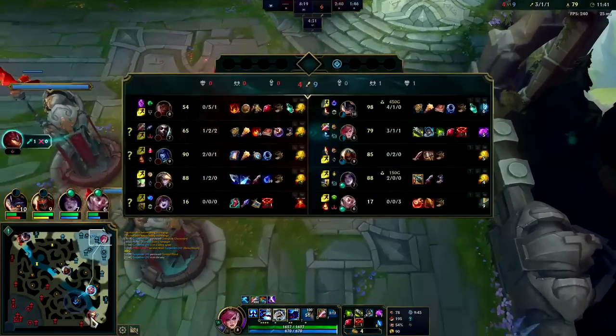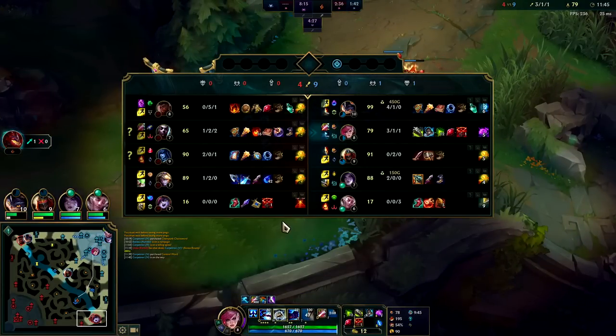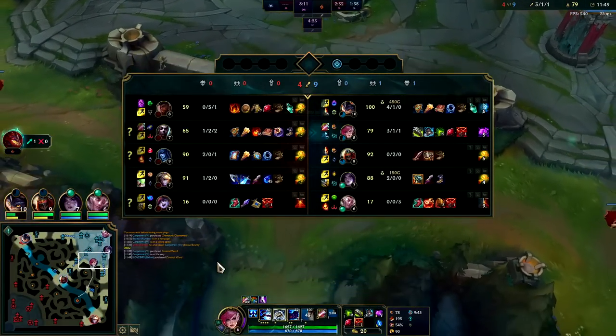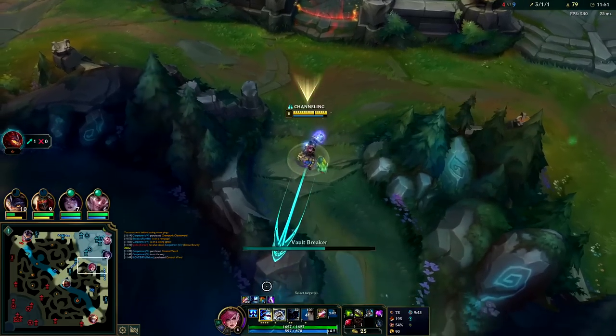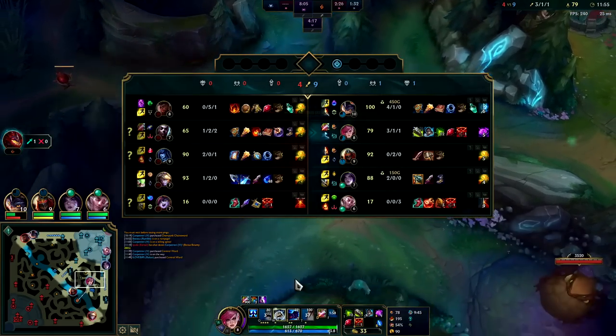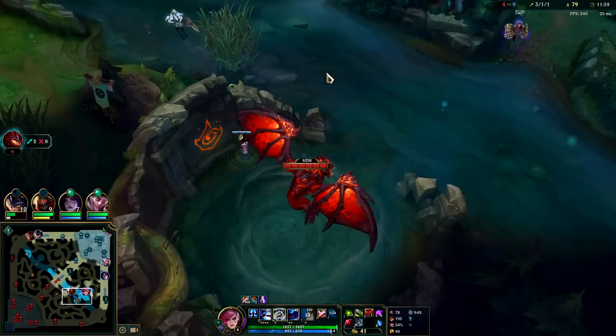Echo still shouldn't be on a full item, and Ezreal hasn't spent the shutdown gold he got off of me yet — these guys aren't that strong yet, they need to reset. And if they had reset, they weren't going to be able to get to Dragon in time. Good news for us. I already have a control ward laid — I don't want to lay another one.